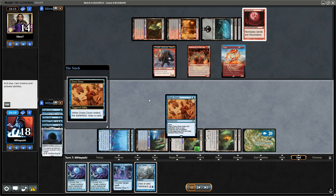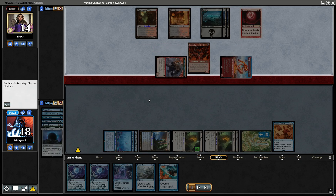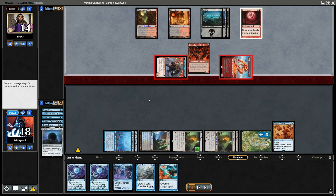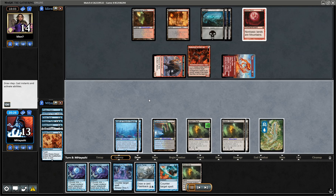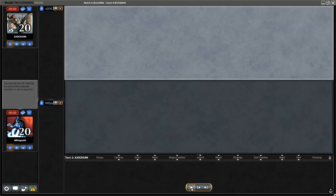We don't get to do Dress Down this time because we don't want them to copy with Reflection. It would lose Haste though — something we could have used. Dismember could have helped but they could have taken it too. Rakdos Scam, how much we missed. All right, Match 4 Game 1.